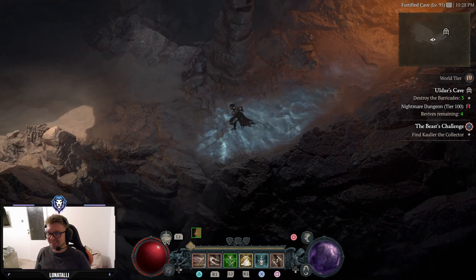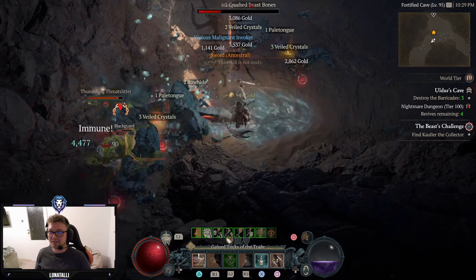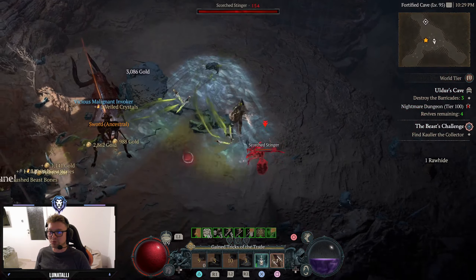Maybe that's why I also hate Ulder's Cave, but we can do it all. I'm gonna kill the stingers first — they actually hurt more than the bosses. It's hard to see in here. Oh, it's gonna explode — that was too close to my liking. Damage, damage, damage — easy. The best balance between damage and survivability you can get in this game is Momentum with my Paragon board.